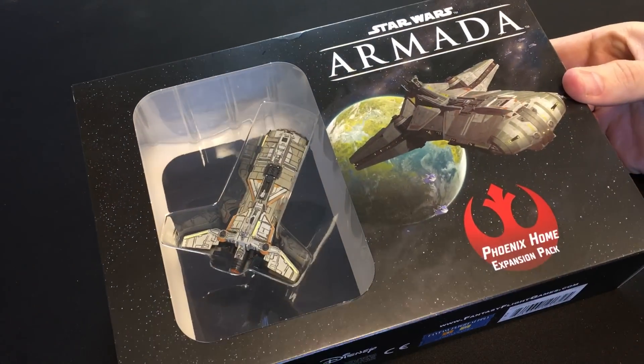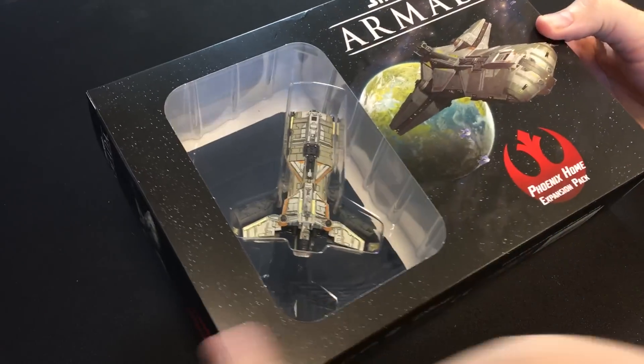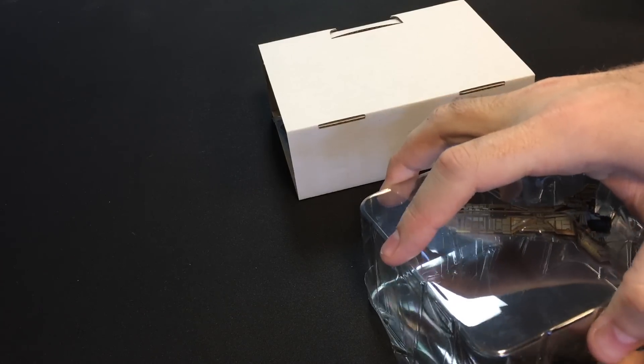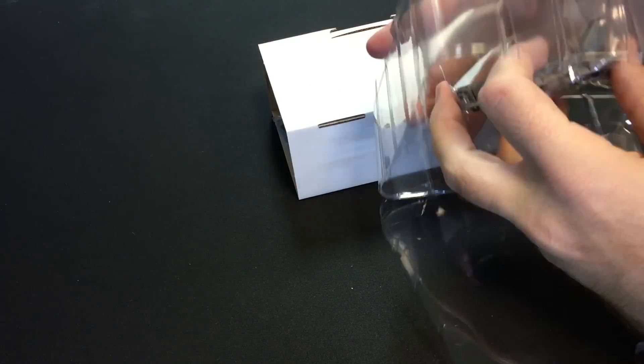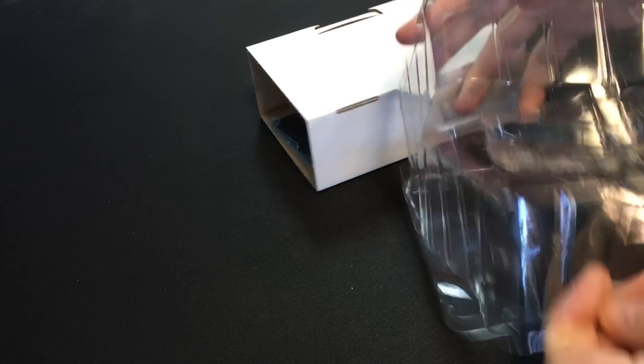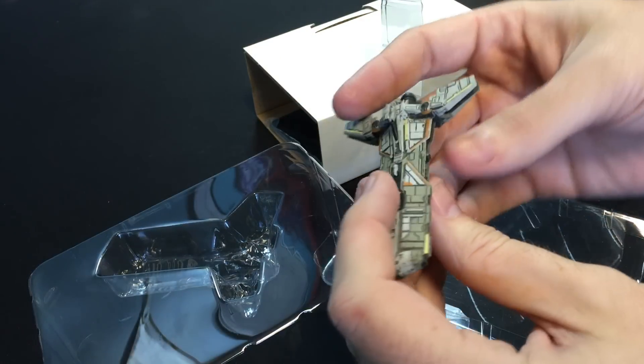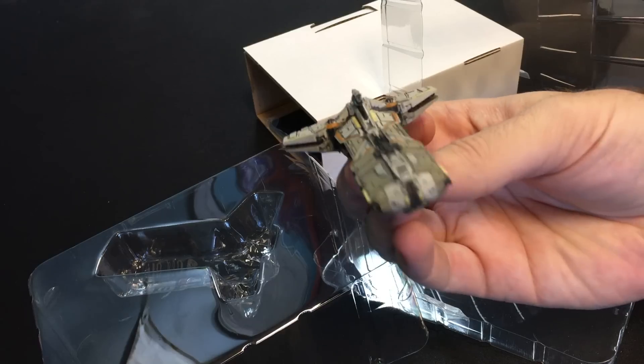What's going on guys, coming to you with Armada Wave 5 the Phoenix Home expansion pack. We are gonna unbox this thing and take a look at this beautiful looking ship and see what all comes with it. First off, let's take a look at this pretty thing. I always have to be careful when you pull these out because I'm always afraid I'm gonna break something off. But wow, here it is.